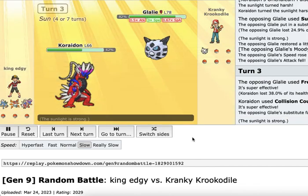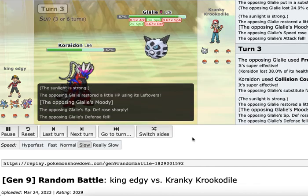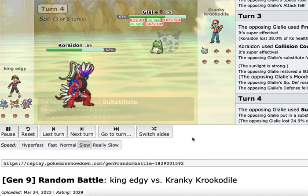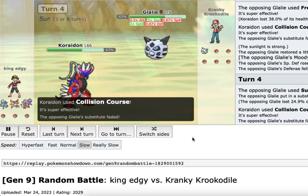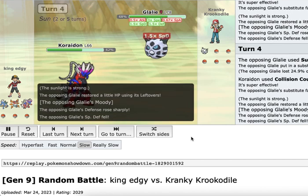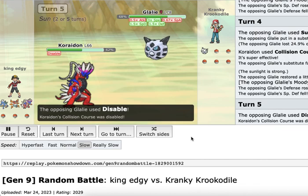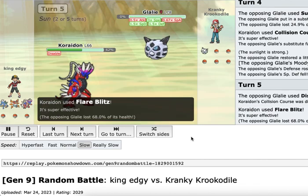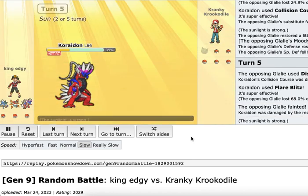We're going to go for it and use Collision Course, a Fighting type move, to break through the Substitute. Since he subs twice, we think maybe he's not running Protect — maybe he's running Disable. So we switch our move selection, thinking he might go for Disable. And in fact he does go for Disable. We Flare Blitz KO him, which is awesome. That was a really good call — very happy with that decision.